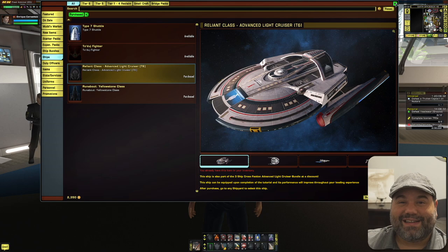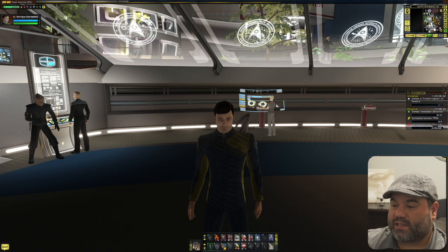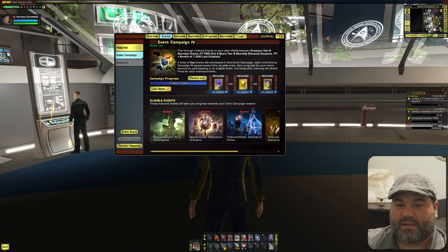I'm excited today because I get to unlock three tier 6 ships. In my inventory I have two icons — these are tier 6 ship coupons I got from the event campaign, which is currently still live, so hopefully you've done these.